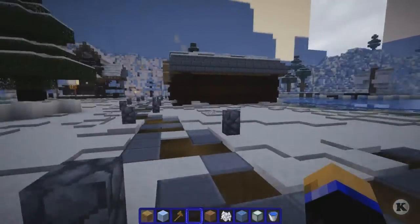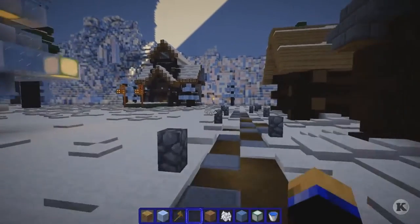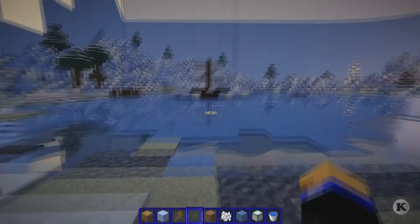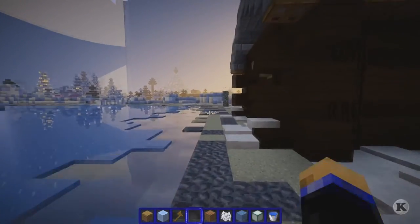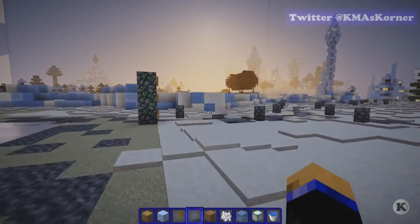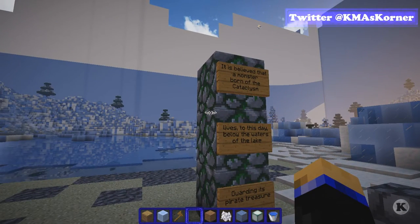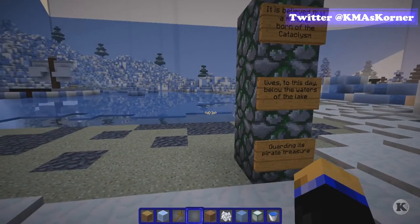The path comes around back over here. And we have these two fishing villages on this lake that Amman made, with a boat in the center. It's got the nice fishing area inside — the shop. Let's see what the sign says, because every place here has a sign of some sort. It says: 'It is believed that a monster born of the cataclysm lives to this day below the waters of the lake, guarding its pirate treasure.'